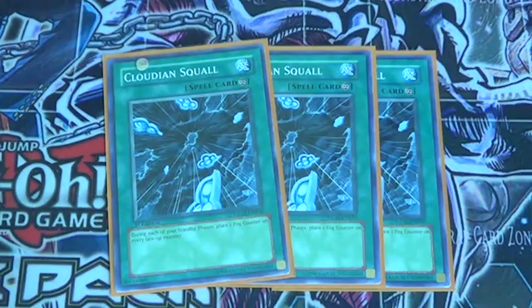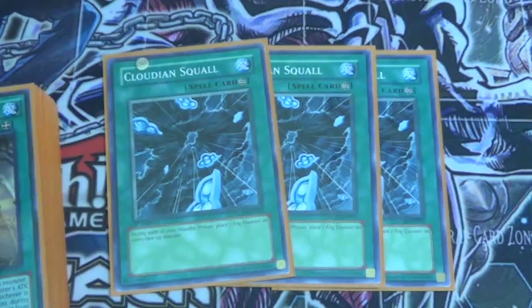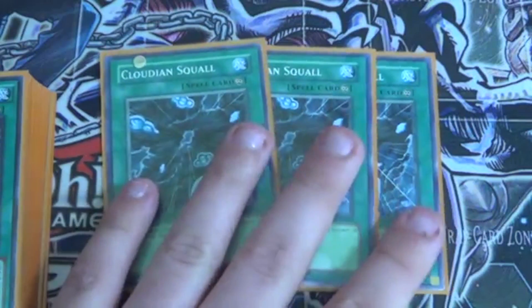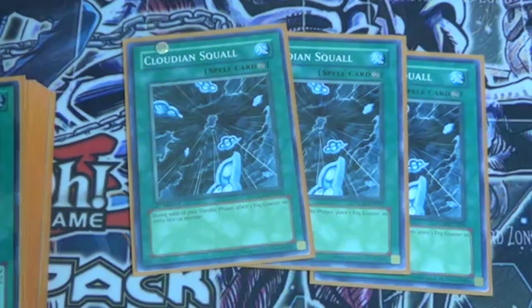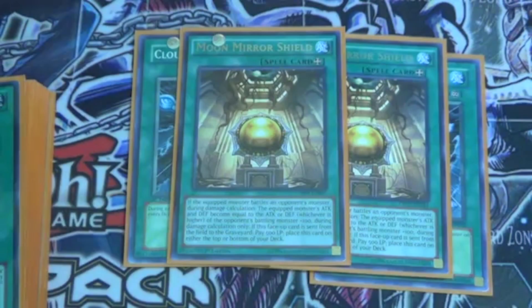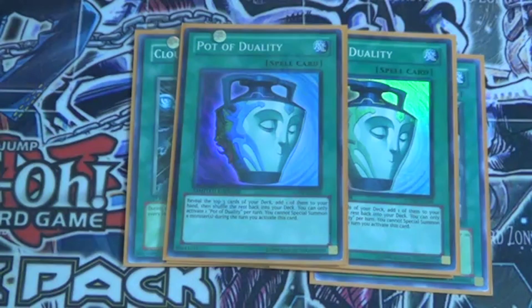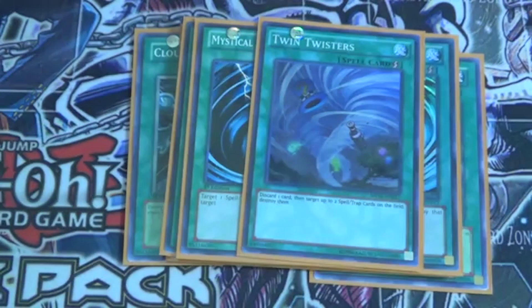Three Cloudian Squall — when it's activated during the standby phase, all face-up monsters get a Cloudian counter, which means your Altus has to be alive for that. And then two Moon Mirror Shield — three is too many for my build, so I just run two. Two Pot of Greed, just to get anything else that you need to your hand. Two MST and one Twin Twisters, just to help get rid of back row and stuff like that.